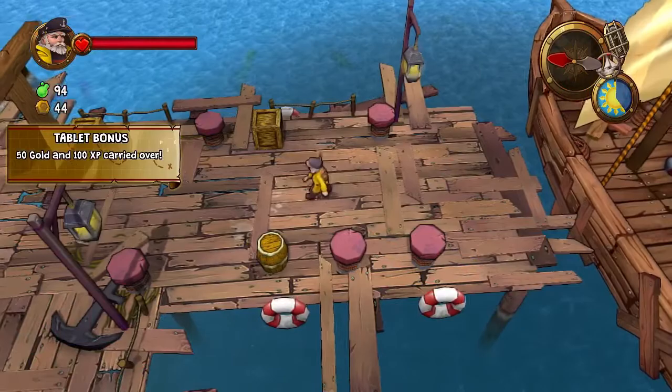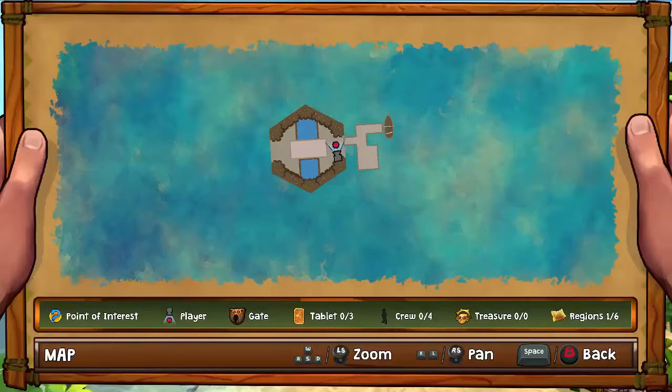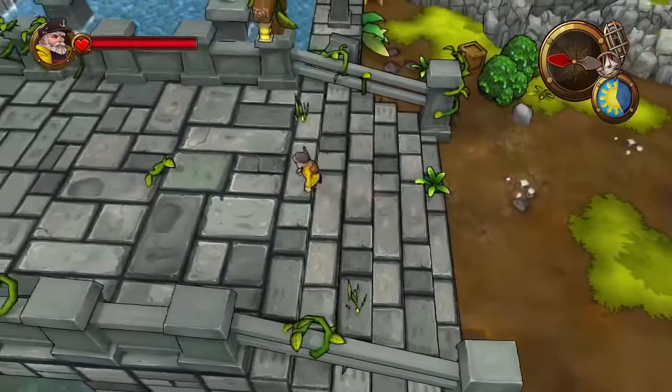Right, so this game is now out for PC and the consoles. I've chosen my character as Portland Bill and we're gonna go retrieve as many tablets as we can from this first procedurally generated island, which is all laid out by hexagons. So let's see what's what.